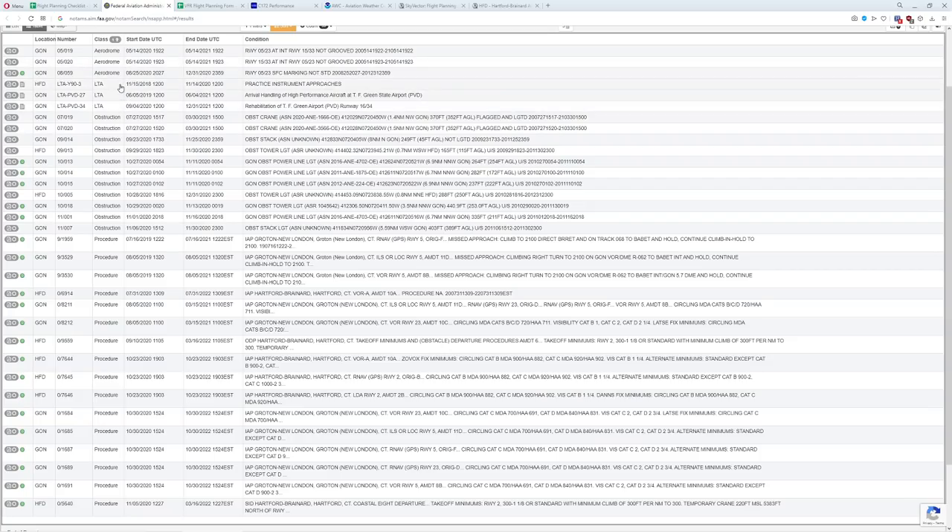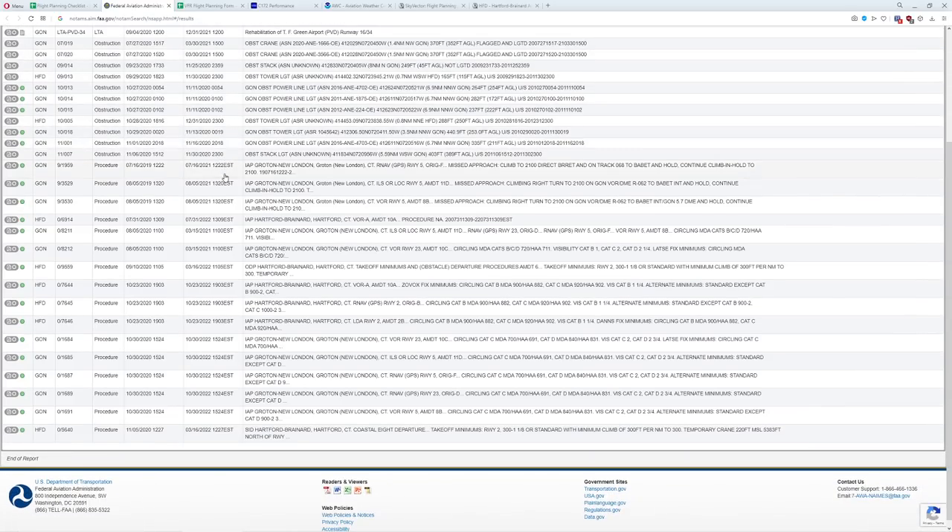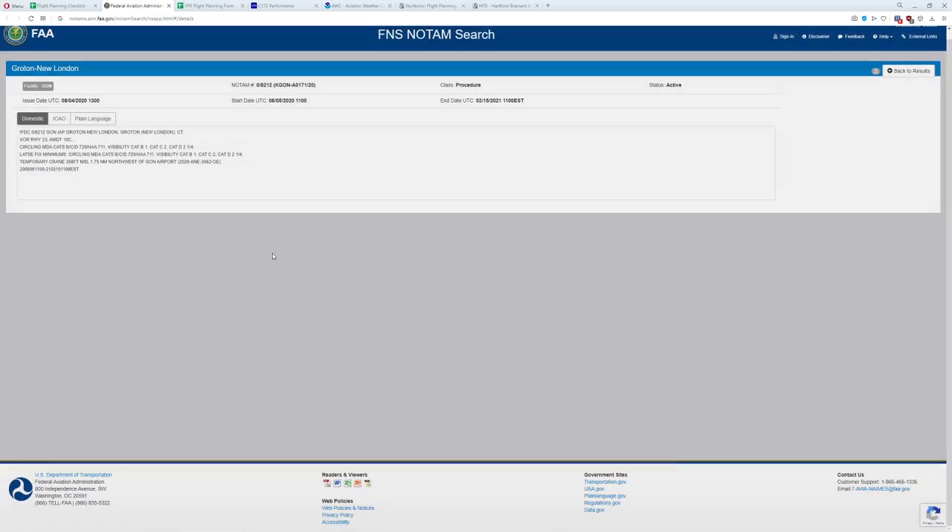Hartford has asked that if you're doing practice instrument approaches, it prefers you use them at certain times of day to avoid blocking VFR traffic. There are also some general LTA notices — PVD is getting a brand new runway, and there are tons of obstructions along the way, none particularly low. Since we're not flying an IFR flight plan we don't need to worry about instrument approach procedures. During winter, NOTAMs will warn about snow banks, damaged runways, and everything you could imagine. Overall I didn't see any NOTAMs I'm worried about.